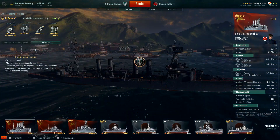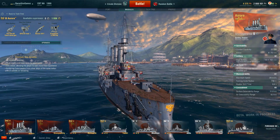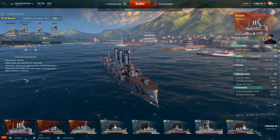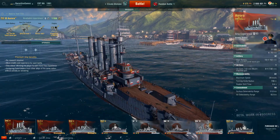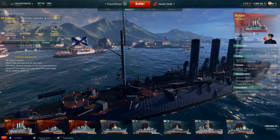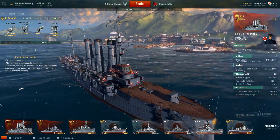And finally we have the Aurora, which was kind of like the love child ship of World of Warships. When I had a press event with them at PAX East, they were saying — why is there one Russian ship in the game? And they're like, well, we kind of had to do it. This thing sits outside the offices, we see it every day. It's a museum ship in St. Petersburg, Russia — not my St. Petersburg, Florida.